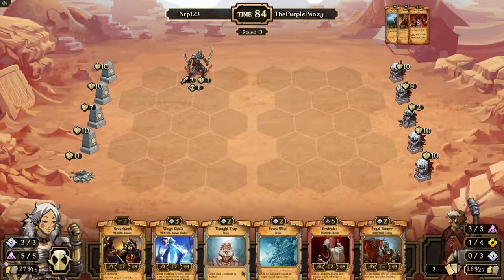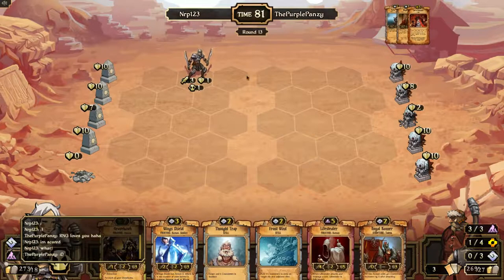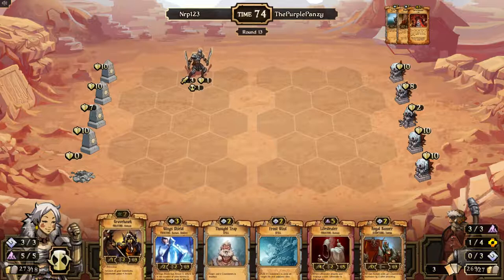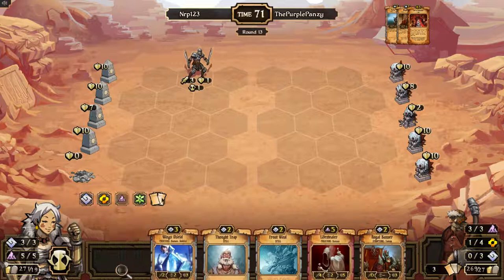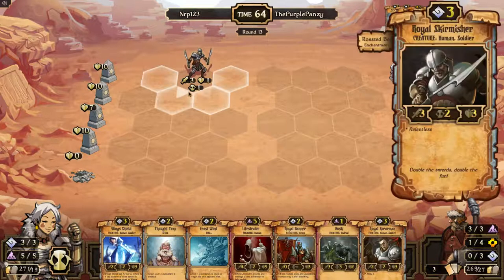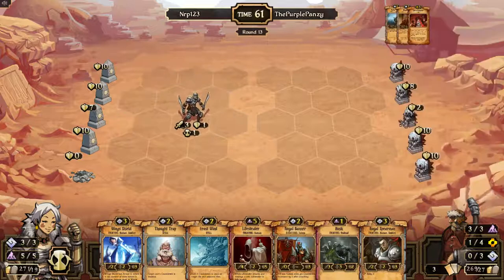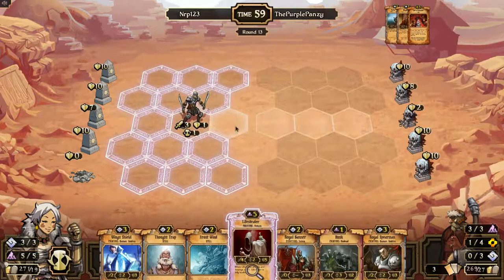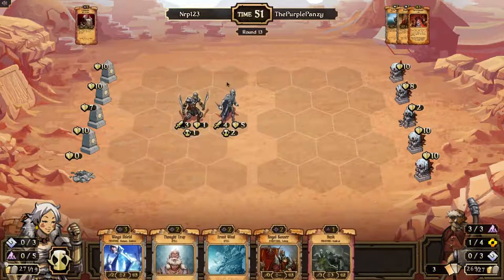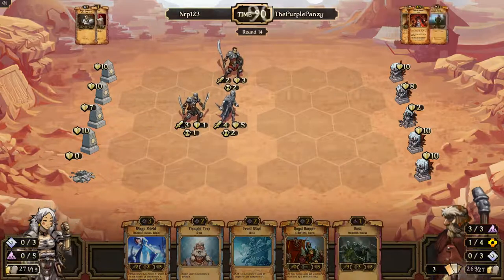I've been screwed over by End of Reason a lot lately. So now I will go ahead and sack for cards. Nice — I have a good draw though. So now you can attack anywhere. I'll put my Life Stealer down. Spearman or a Wing Shield — I think I want to get the Spearman down first. Make sure they're separated a little bit. I never know what he's going to do.